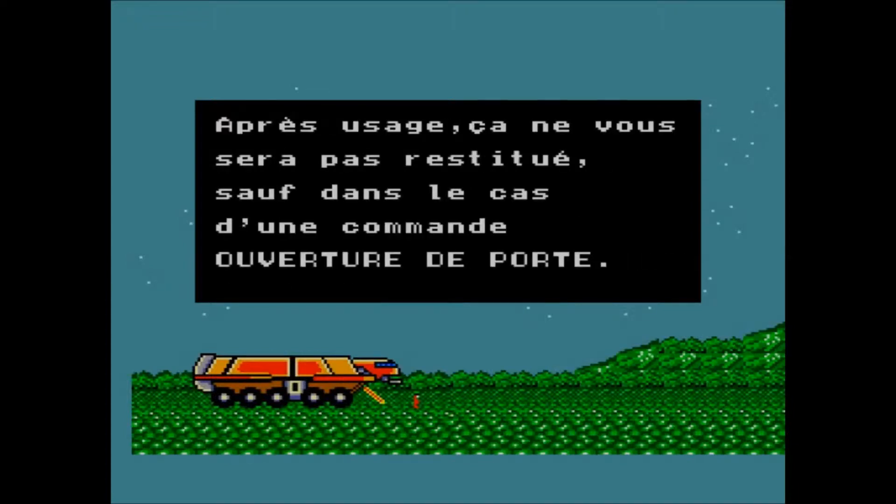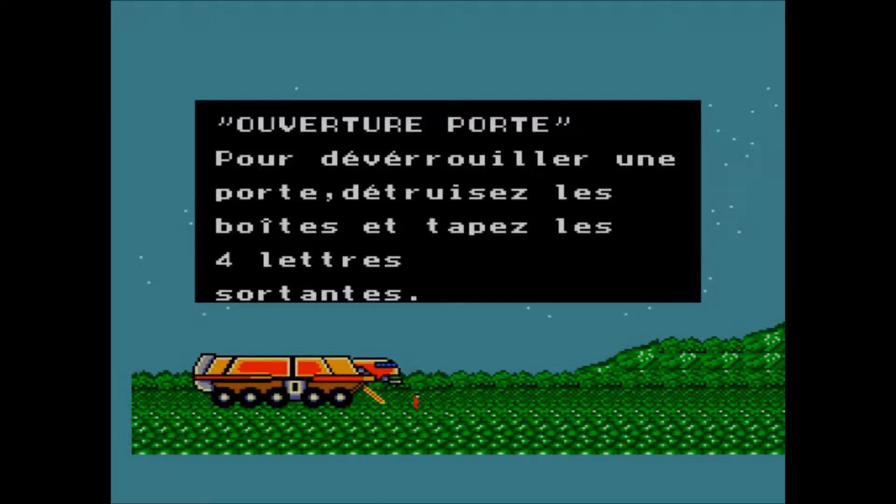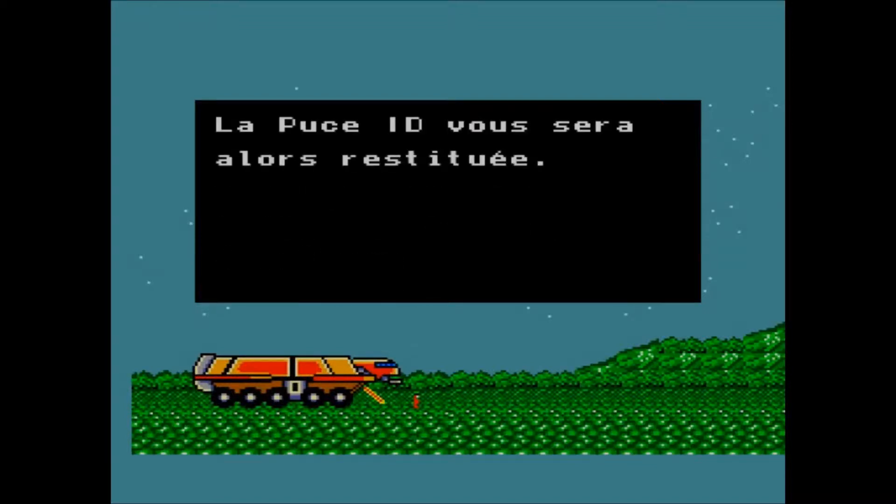Once you use the ID card, you do not get it back unless you use the open door command. The open door command is special because it's randomized in every room — you need to find the four symbols located in each room, put them into the computer, and use the command. At that point the ID card will be returned to you.